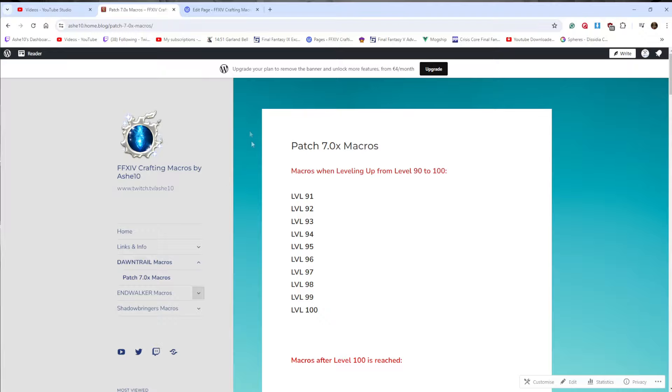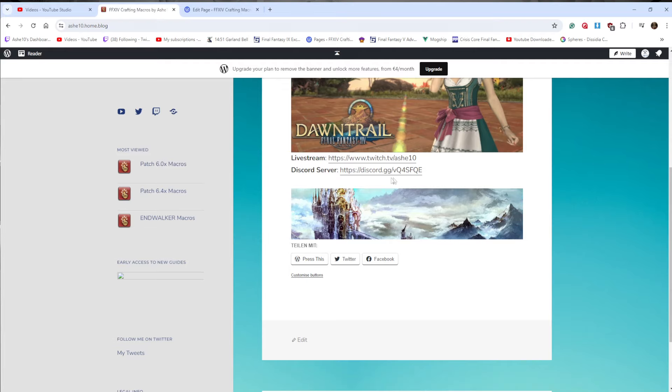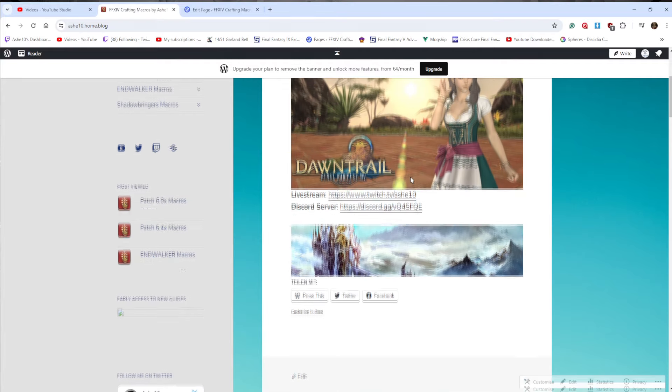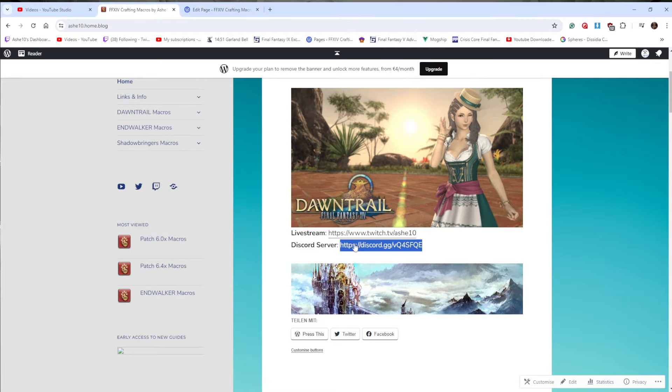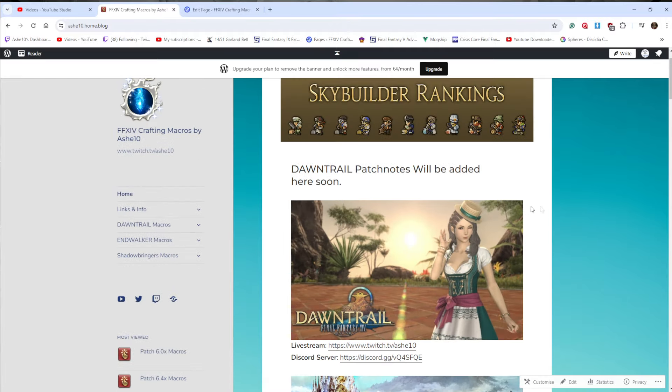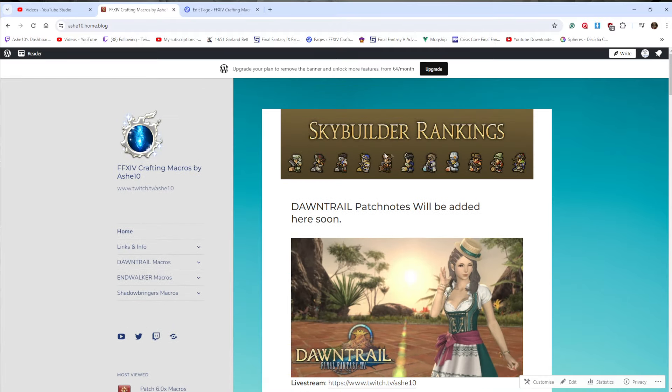Also, my Discord link is now updated on the page — people were complaining the old link wasn't working, but it's fixed now. There's this old sky-building graphic I don't know how to remove; I might update it to something else, but it's kind of cute with all the 2D pixelated classes.